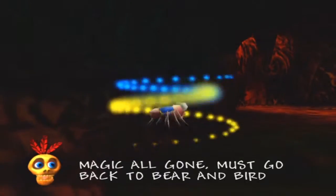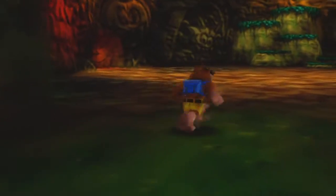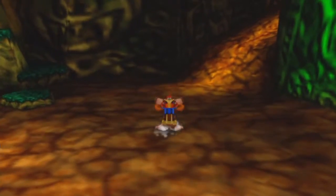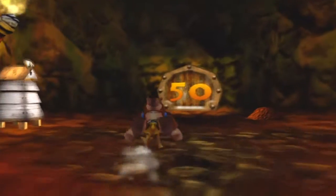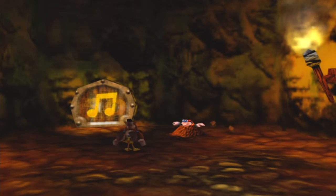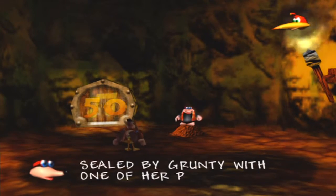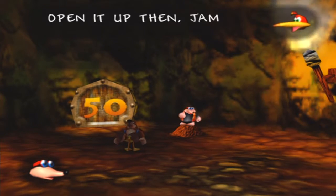Magic all gone — must go back to bear bird. I wonder if there's like a boundary line here where once you go past it you transform. I'm not a glitch person. Anyway, this door will open up the second area — we'll do all that in the next episode.